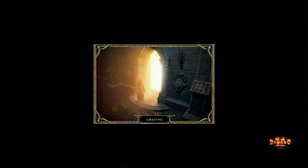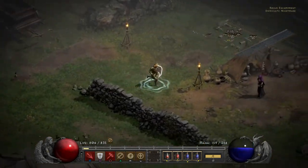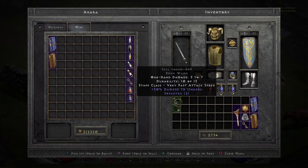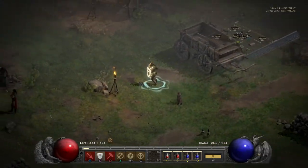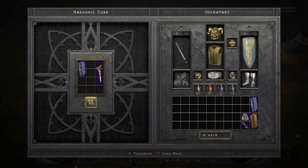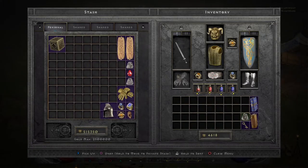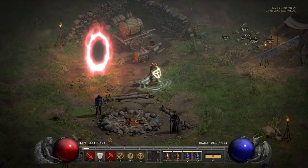We go back to town. We're about to open the secret portal to the cow level. We take Wirt's leg over here to our stash and we put it in this golden box which is called the Horadric Cube, and we transmute — blue opens a red portal. Pretty. I'll put my Ort rune away and here we go.